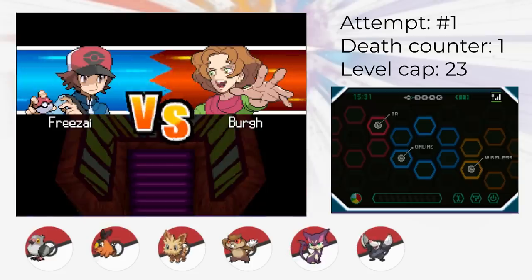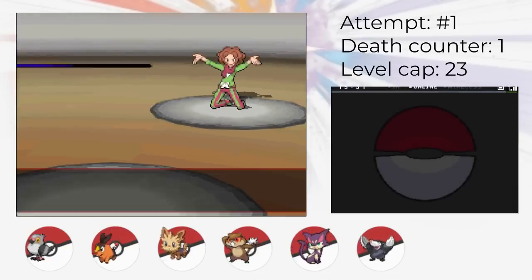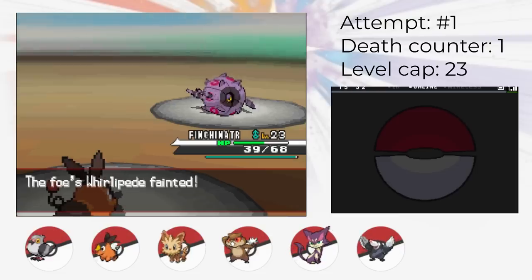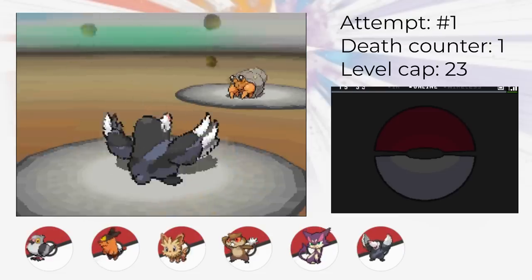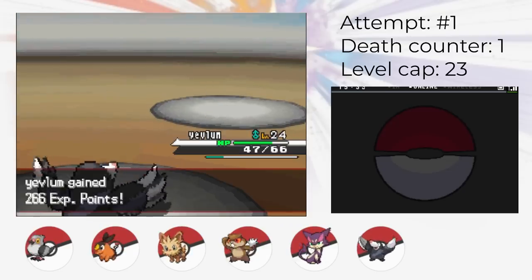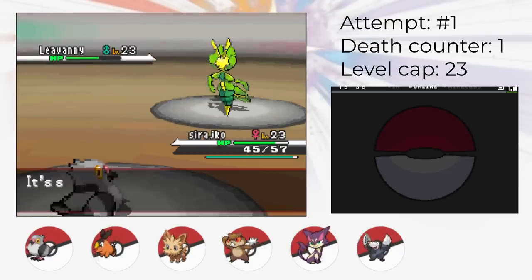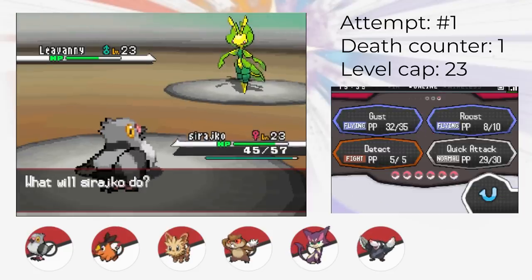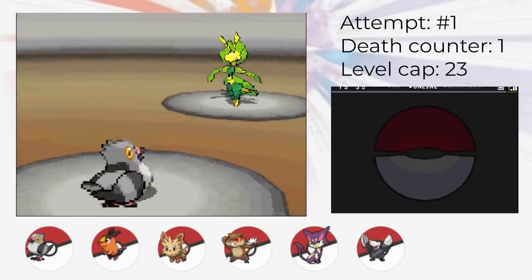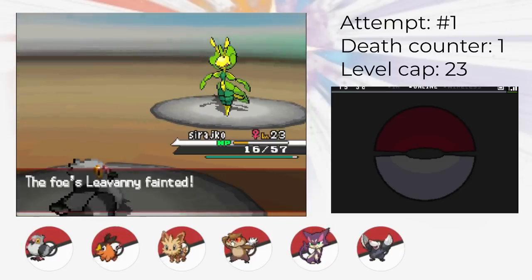We have to fight Castelia's Gym Leader Burgh, who's a Bug-type Trainer. Luckily, we can take advantage of our newly found Eviolite. Tepig can easily take on Whirlipede 1v1 because of the type advantage. Then Drilbur can easily take on Dwebble because it's not weak to Rock like our other Flying or Fire-type Pokemon. Then for the actual challenge — Leavanny — we use Eviolite Roost Pidove. Pidove's type gives it a huge advantage. All you have to do is make sure you always use Roost at the right time to stay out of critical hit range, and Pidove easily takes down Leavanny for our third Gym Badge.